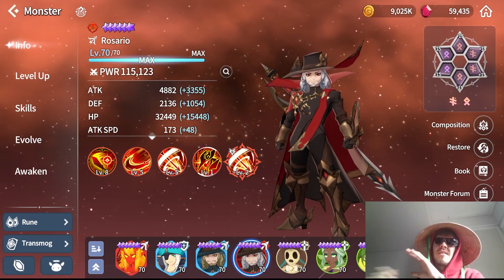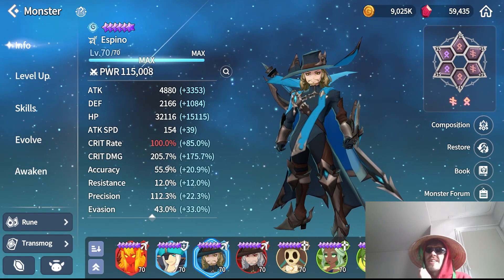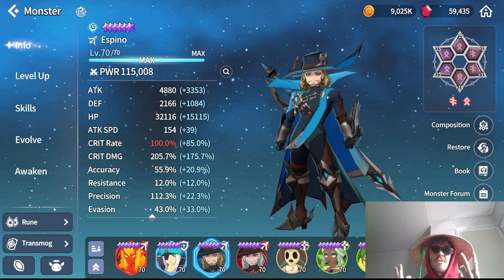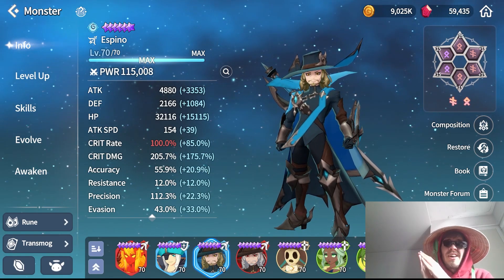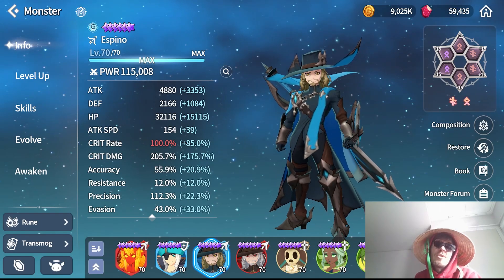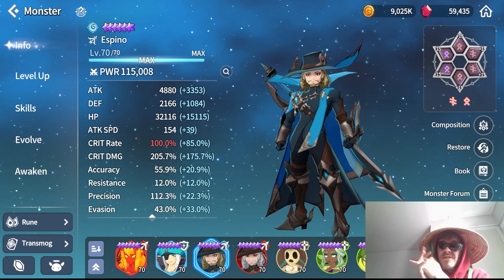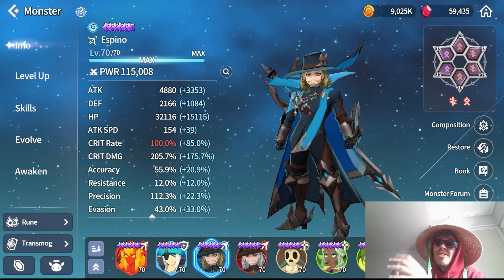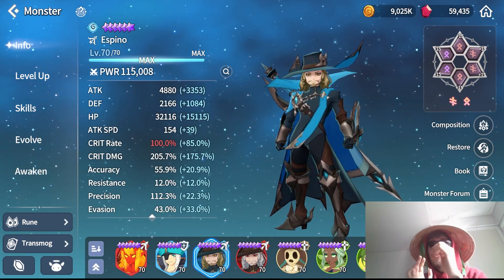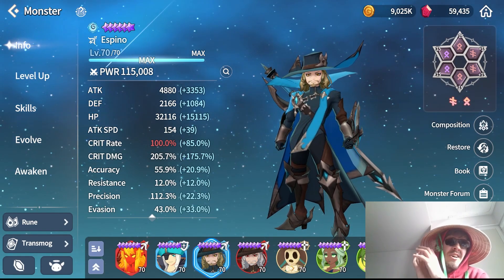Moving on to Espino - very similar to Rosario, he also has two different builds you can go for. The reason is that units with special abilities on their basic attacks can be built different ways depending on whether you want to make use of that basic attack effect or not.